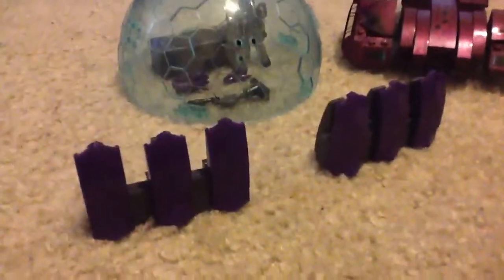It comes with two Covenant Barriers, a UNSC Bubble Shield, and a blue UNSC Hazard, right here.